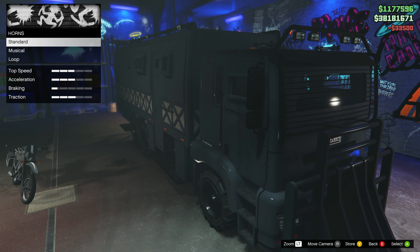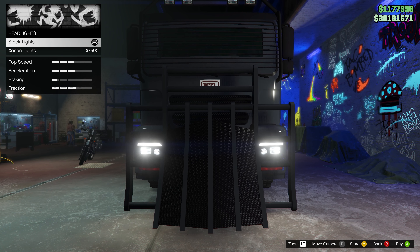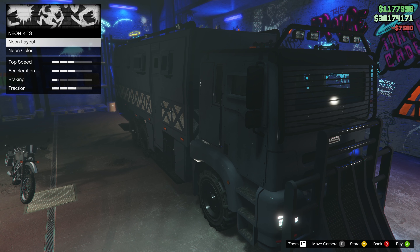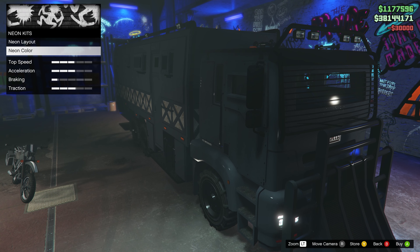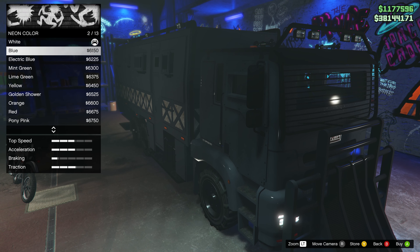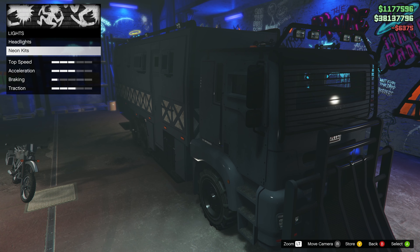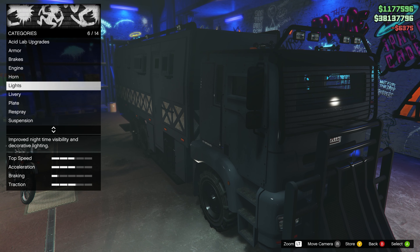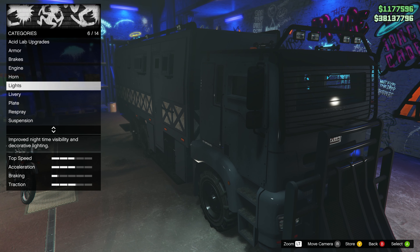We'll just keep the regular horn on it. Neon kits — neon layout, we'll do front, back, and sides, just like a haircut. For the neon color, we're going to make this thing lime green. We're going to paint this thing lime green because I want it to stand out. When you think of acid, what color do you think of? Either acid yellow or acid green — we're going green.